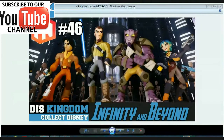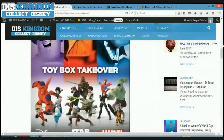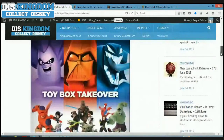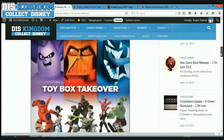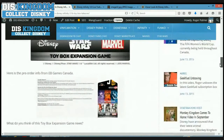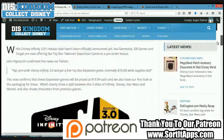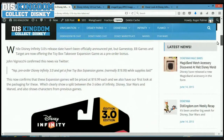So our next subject for today is the Toy Box Villains Takeover expansion pack, which has been announced on a number of different retailers. Here's the actual box art for the Toy Box Takeover, which features Darth Vader, Venom, and Syndrome on the front. You can see characters from Star Wars, 1.0 Disney characters, and Marvel characters. EB Games in Canada, GameStop in the US, and Target are all offering this as a pre-order bonus, priced at $19.99.